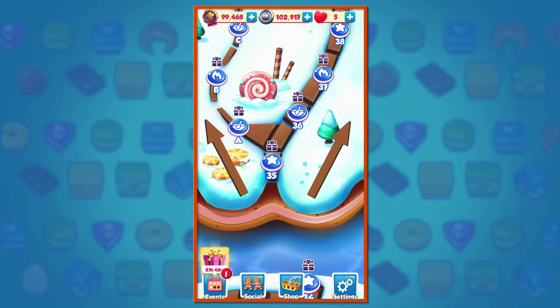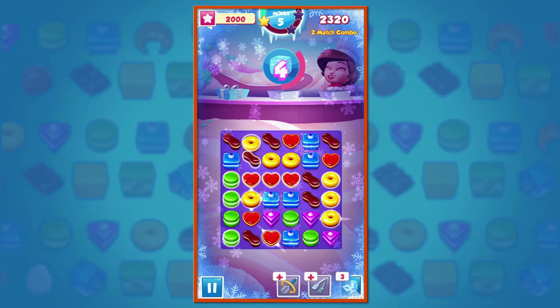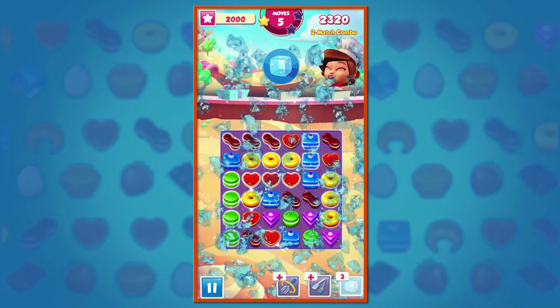Should you find yourself stuck at a particularly challenging level, you can always take the alternative path and bypass that level for a while. The game also offers some exclusive boosters you've never seen in any other games. The board freeze allows players to freeze time on the board and make as many matches as they can spot.